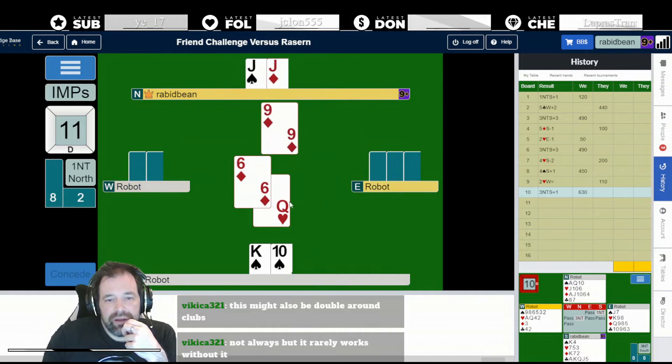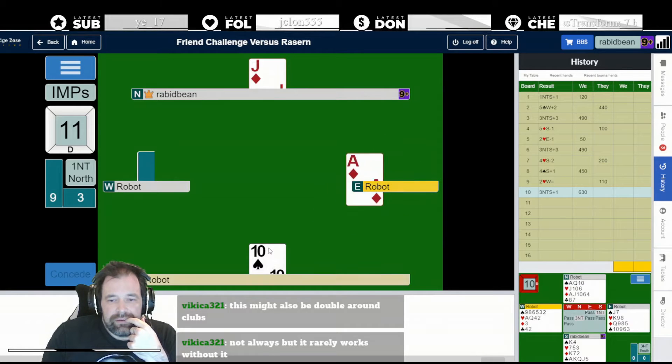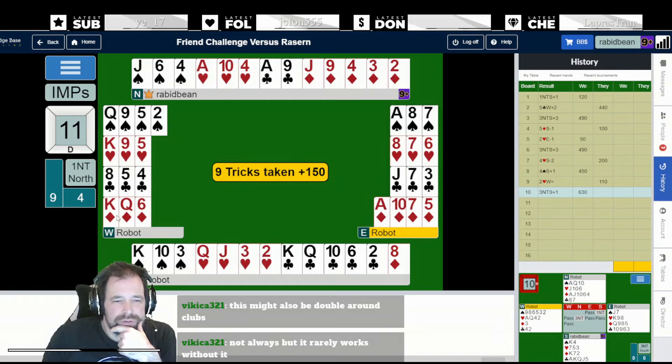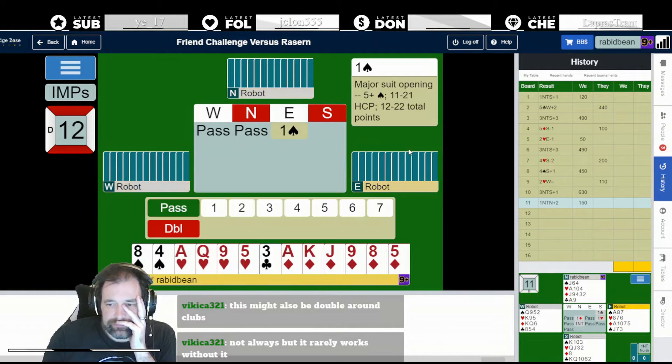Making nine. There's no way they're going to stop me. Do you think West was scared of the bath coup? They can cash four diamonds and ace and two spades - they can keep it to seven. But with the king of hearts on the side and clubs 3-3, I'm always making that.